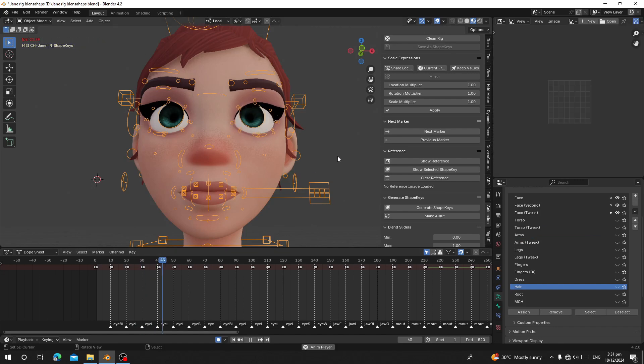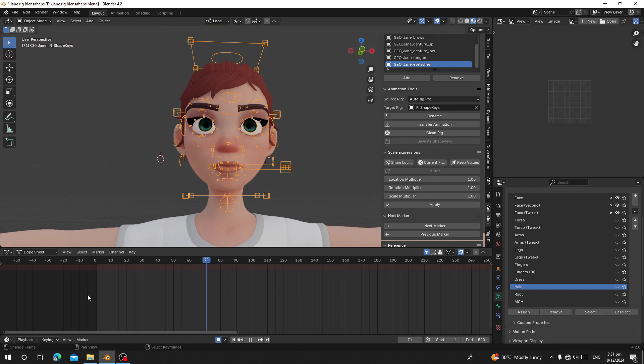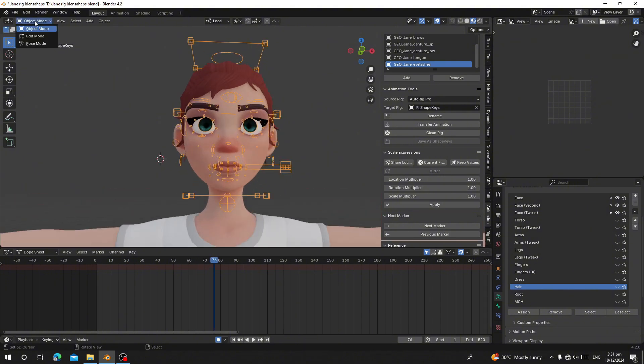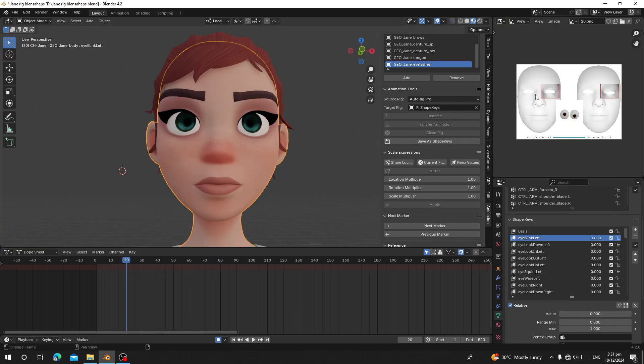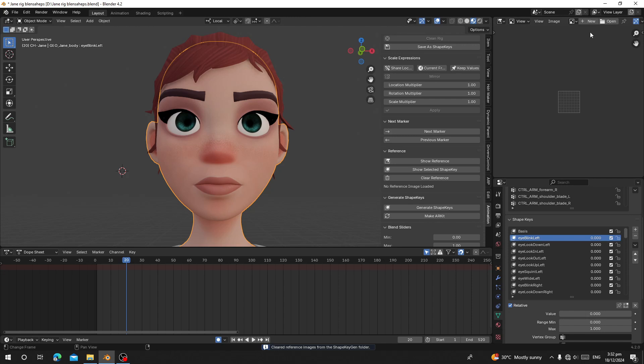You can see the animation is still playing, but we're finished generating the blend shapes. Go here and click on Clean Rig — this will remove all your animation and markers, leaving your character clean and controllable. Also, there are many reference images loaded into Blender that could confuse you when working with your other textures. Go to Reference and click Clean Play Reference — this will remove all the reference images that were added, leaving only your character's original textures.